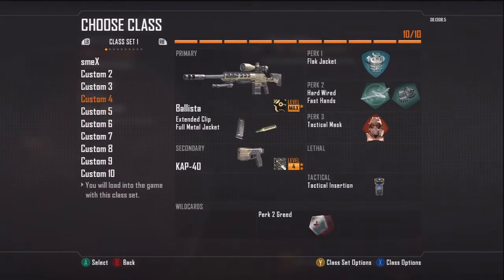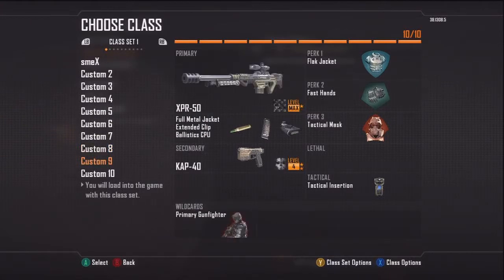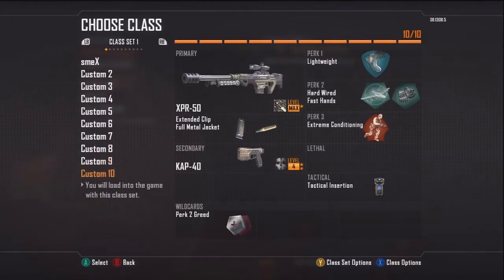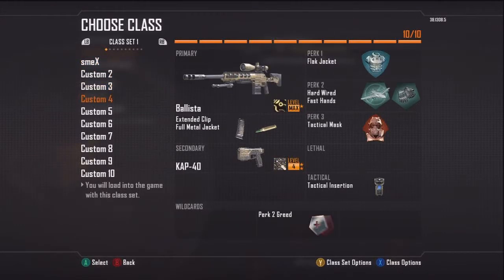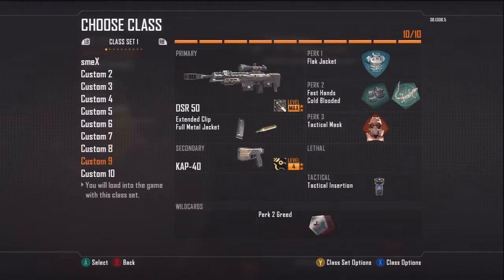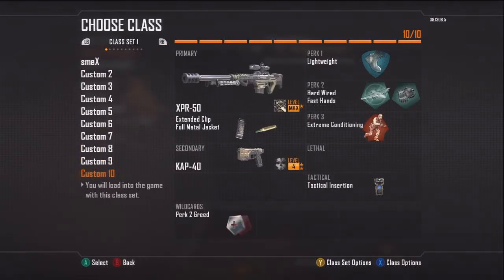Even if they're throwing all that, this is the class I use right here — this class counters everything in the game. This one and another one. The other class is just for campers or whatever, people who like to camp. That's how I set my stuff up, just to counter the other team and give them hell.